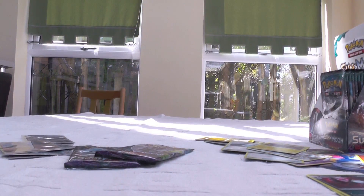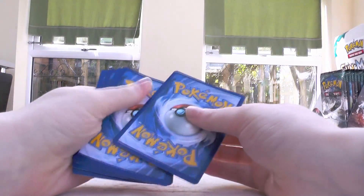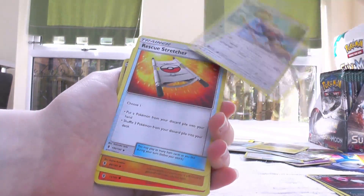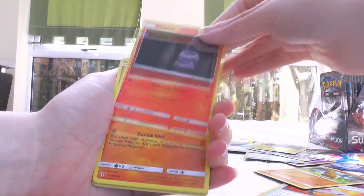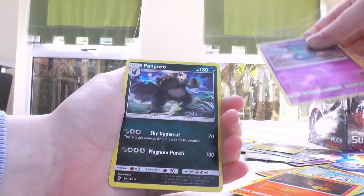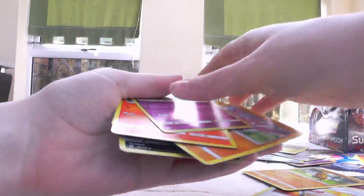Will there be a secret in this part or not? I really hope so. Watchog, Rescue Stretcher, Litwick, and stuff. Loads and loads of stuff. Sliggoo, Scraggy, and then Pangoro, which is one I already have.